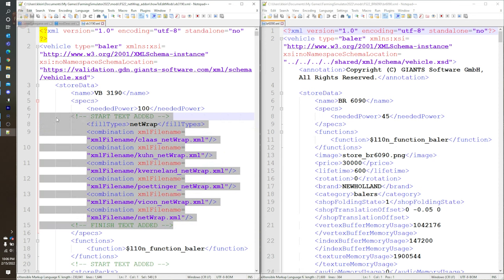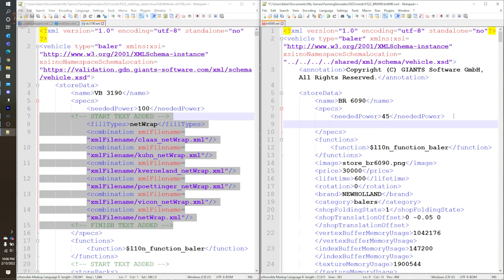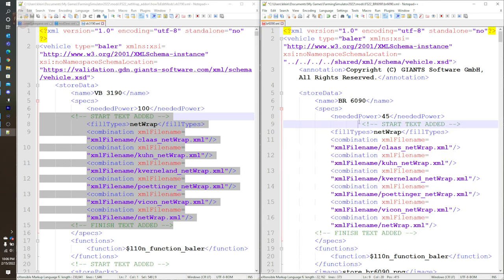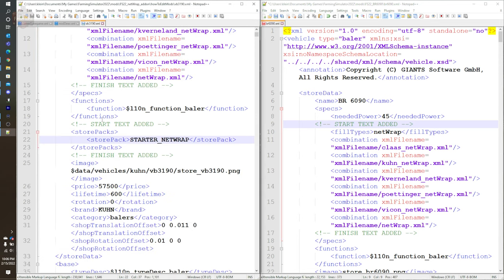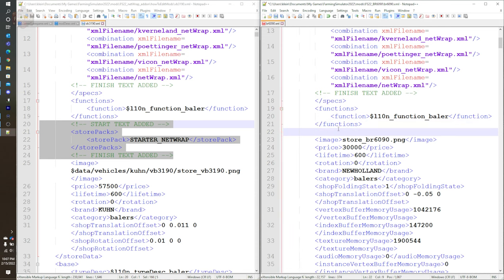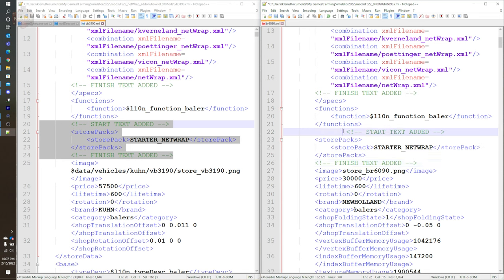We're going to copy all of this text — highlight it, right-click, Copy. You can see this is just below the Need Power entry. We're going to come over to the right file, find Need Power, give it a space, and paste it right in. Done. If you are particular like me, you might want to space these things out so they look the same. The next section we're going to do is right here below Functions and above Image. We're going to copy this text, come over to our file, go to Functions and Image, put a line there, paste this in. We now have that entered — that is what's going to define adding this baler to the store pack.